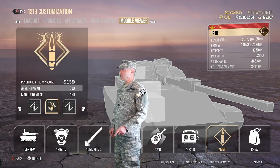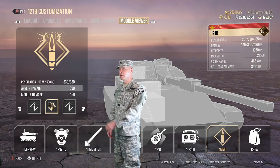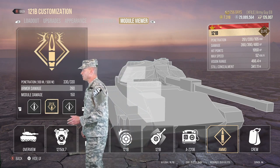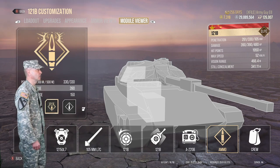The premium Bravo ammo is HEAT, penning 330 millimeters of armor, and you're going to cause 398 points of damage on average every time you shoot. Gun depression is 5 degrees, gun elevation 18 degrees. Let's take a look at the armor.